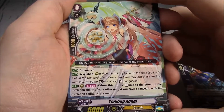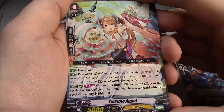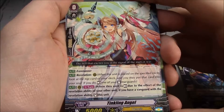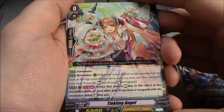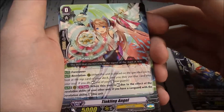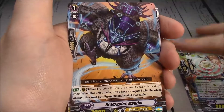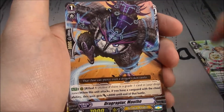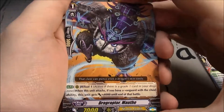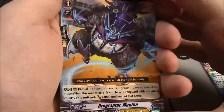You get to ride your Grade 1 and then have a Revelation from your starter. That is very nice. Rear guard, once per turn: when a unit is rested due to the effect of your Revelation ability of your other unit, if you have a Vanguard with a Revelation ability, stand this unit. I like Tinkling Angel — I really like Revelation. I'm really high on Genesis right now. I want to see what they're going to do with them in the next series, and I think they're going to be one of my main clans going forward.